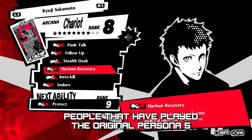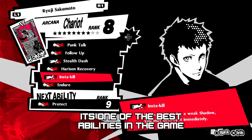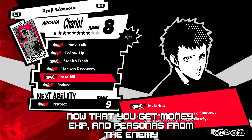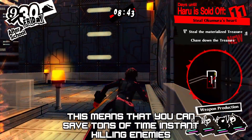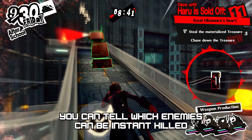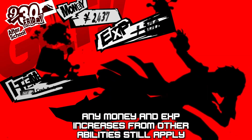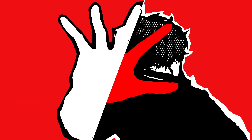People that have played the original Persona 5 may remember this ability hurting a lot more than it helped, but in Royal it's one of the best abilities in the game, now that you get money, EXP, and personas from the enemy. This means you can save tons of time instant killing enemies instead of wasting hours grinding. You can tell which enemies can be instant killed by using Third Eye — any enemy highlighted in green can be instant killed. Any money and EXP increases from other abilities still apply as well.